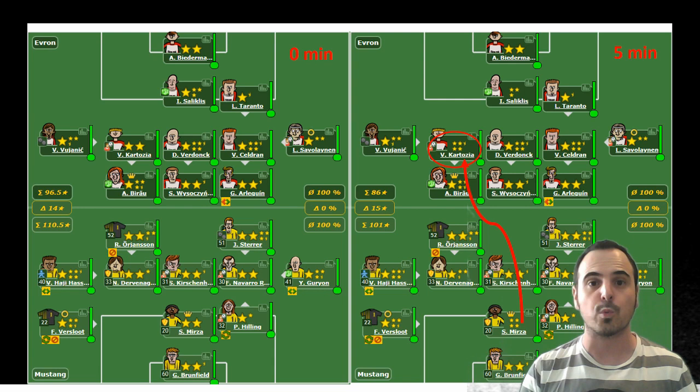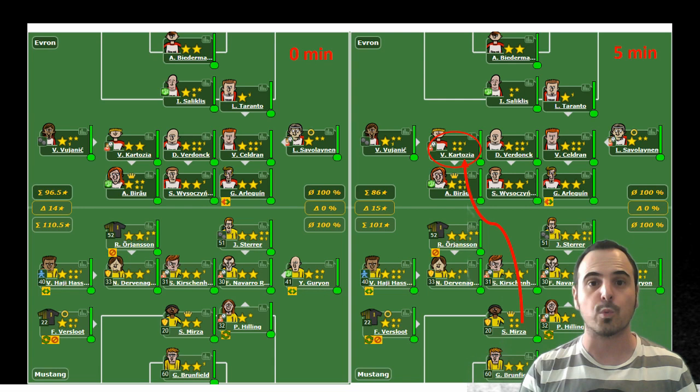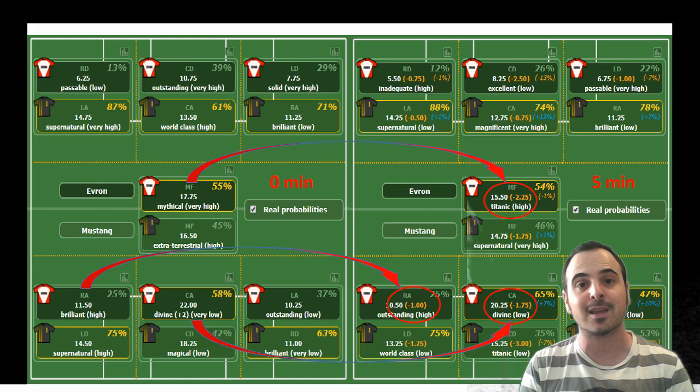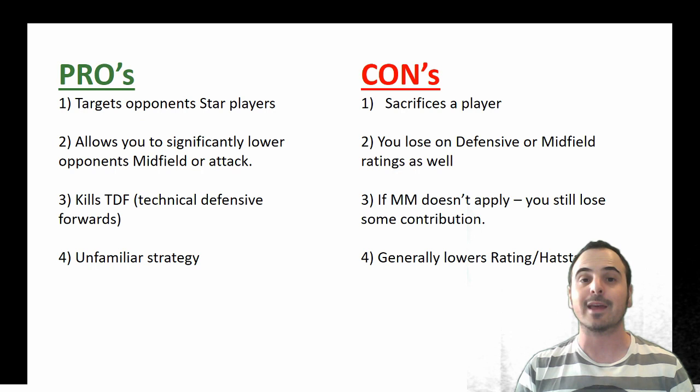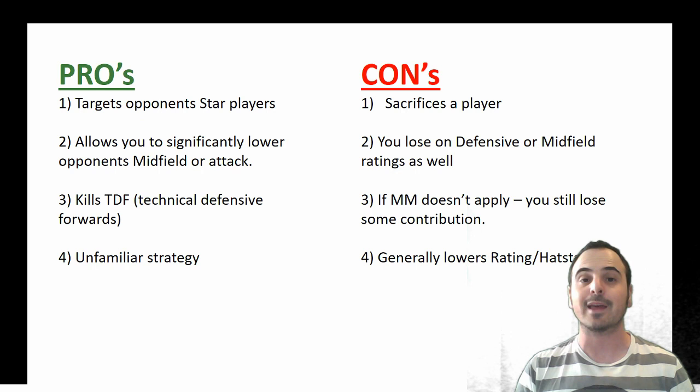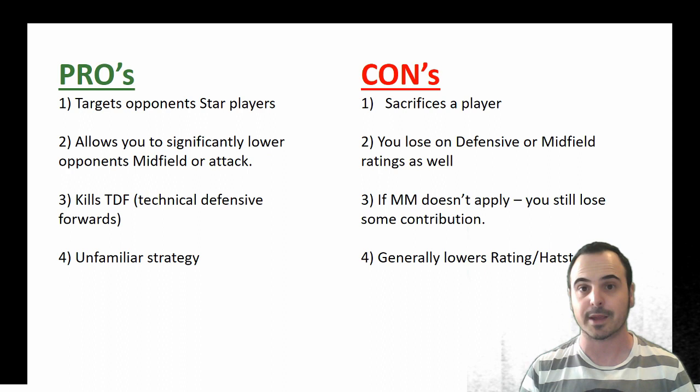The midfield drop was enormous — the home team lost 2.25 points in midfield in this particular example. That's a lot. Pros and cons: the pros — you can obviously target your opponent's star players. It allows you to significantly lower your opponent's midfield or attack and definitely neutralize their technical defensive forward or other technical players like midfielders.